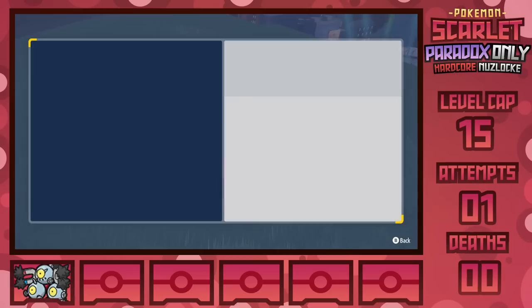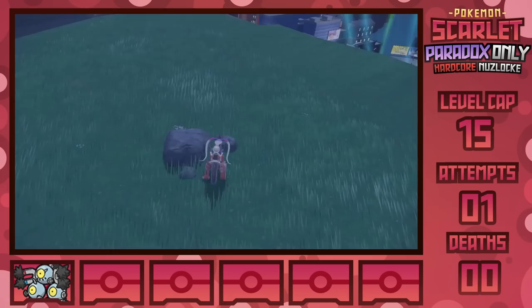With this technique, we're able to get the TMs for Thunderbolt as well as Mud Shot to give us the best special STAB moves, aside from Hidden Power which is unfortunately locked behind an area only accessible via Koraidon's flight.